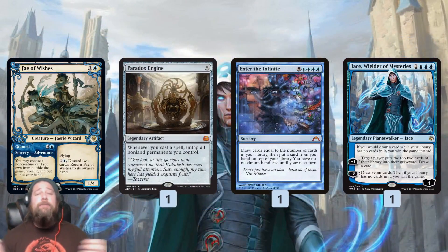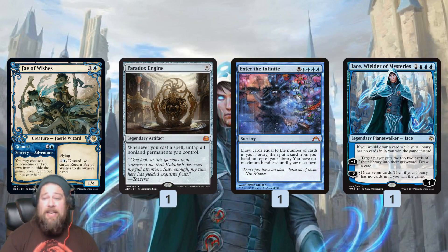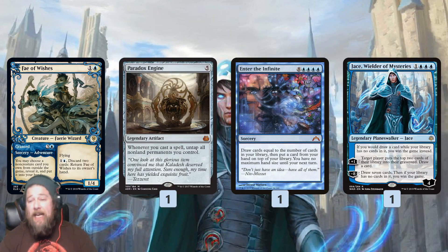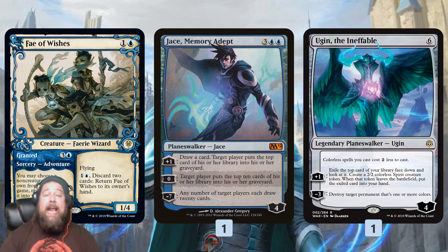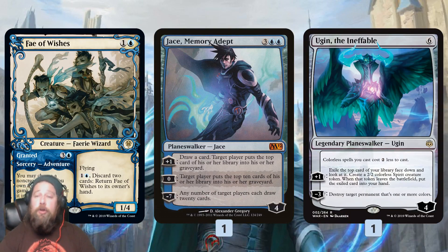As far as actually winning the game, we have a few different options. Paradox Engine untaps all non-land permanents whenever we cast a spell, which untaps all of our mill stuff. So we can get a Paradox Engine and then get something like Jace, Wielder of Mysteries to win by drawing from an empty library — mill ourselves out, tick up Jace, win. Also, Enter the Infinite plus Jace is just a straight-up win. Enter the Infinite draws our entire deck minus one card, and then if we get Jace as well, we play Jace, tick up Jace, win by drawing from an empty library. That's the most straightforward win with the deck. We also have Jace, Memory Adept — we can mill our opponent out if we want to; if for some reason we can't win by milling ourselves out, we can turn our mill stuff on our opponent. Jace mills for ten and also draws us cards.